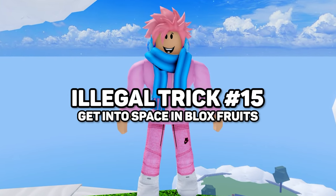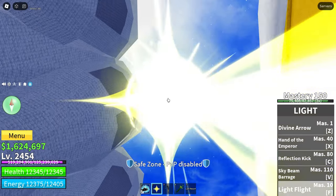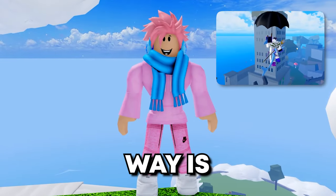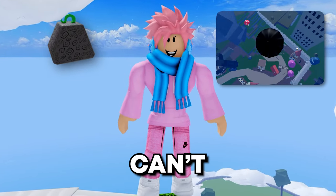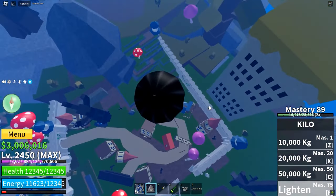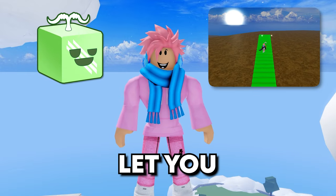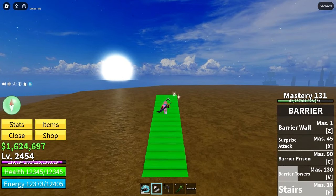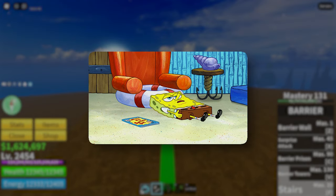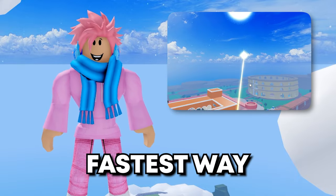Next I'll show you how to get into space in Blox Fruits, and there are three different ways using infinite movement abilities. The first is the Light Fruit — simply aim at the sky and fly up. The second was the old Kilo Fruit, which you can't really do anymore; you would equip the Umbrella ability and infinitely fly into the sky. The final way is by using Barrier Stairs, but this is incredibly difficult because you can't use an auto-clicker or macro — you have to be physically active the whole time. If you want to get into space, the Light Fruit is probably the easiest and fastest way.